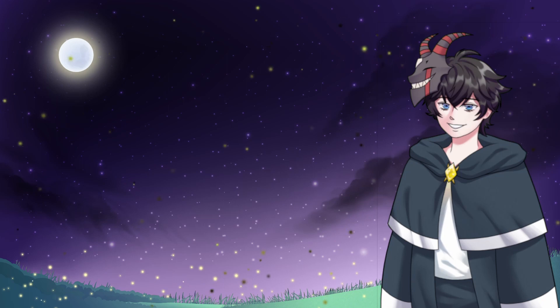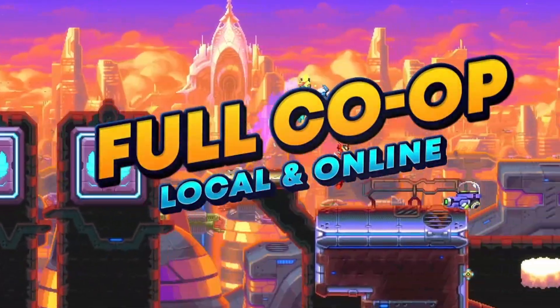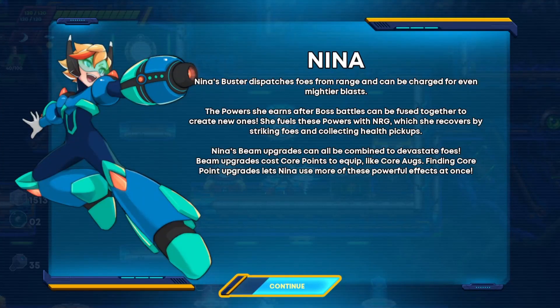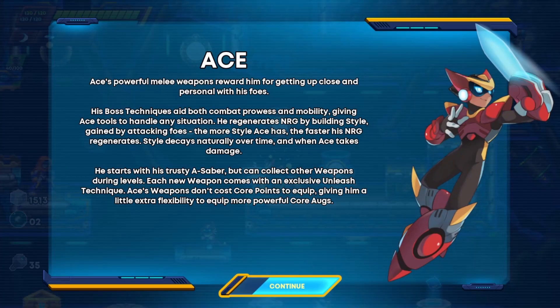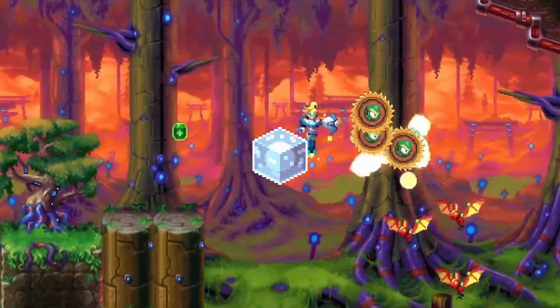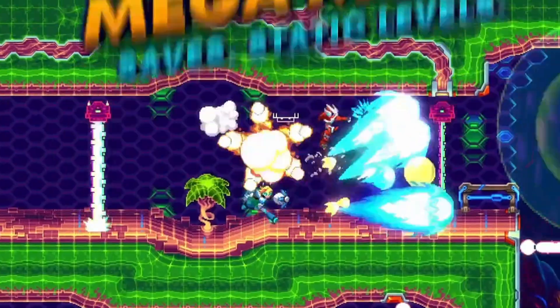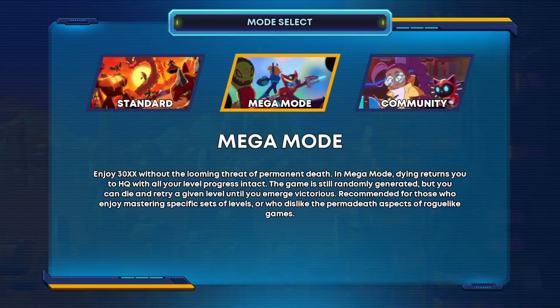If you're unfamiliar, 30XX is a roguelike that takes inspiration from the Mega Man X series, where you can play as either buster-shooting Blue Bomber Nina or the Scarlet Swordsman himself, Ace. Just to make sure we're all on the same page, Moria is the currency you can use for permanent upgrades to your character in between runs. Before we get started, this list won't take into account the classic Mega Man-like mode, since their Moria upgrades are different and are probably less necessary since you can rest back at home base between levels.